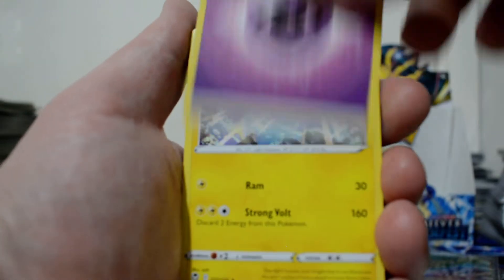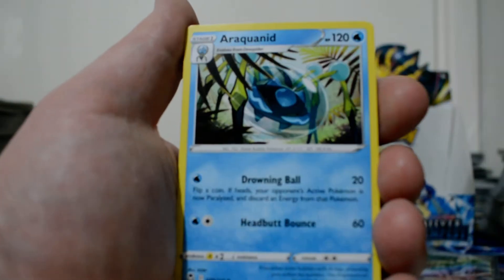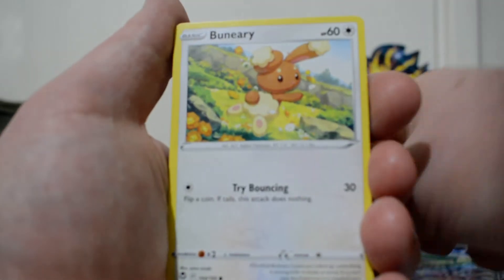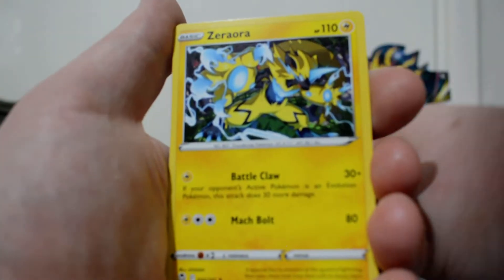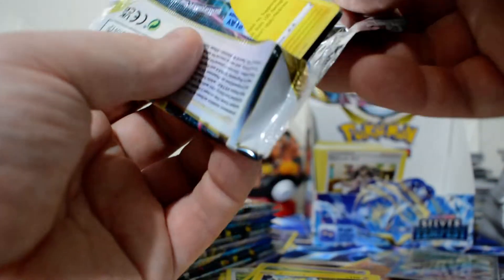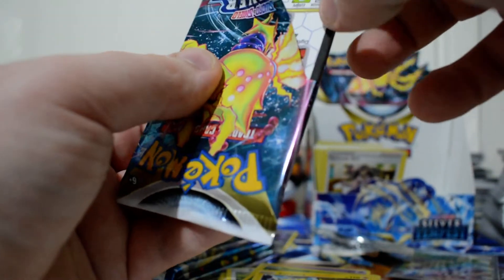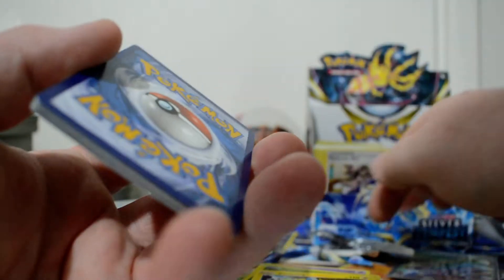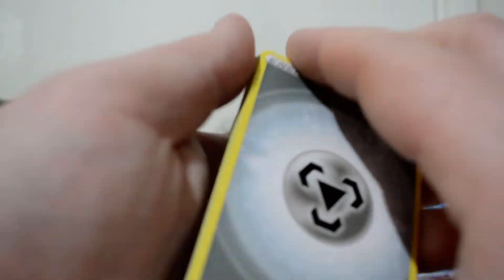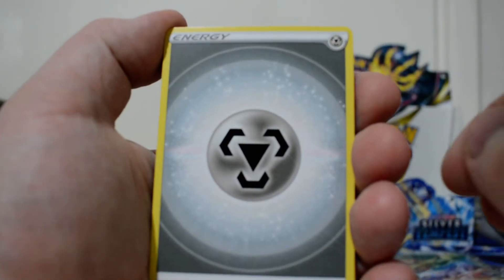We've got a Psychic Energy, Lanturn, Unidentified Fossil, Araquanid, Chimecho, Burner, Drowzee, Spinarak, Rolycoly, Reverse Spinarak, and a Zeraora. Now, I did say that the previous box had potential to be a God box. It did do really well, but it did fall basically back into average. Getting something like an alternate art would definitely put this towards God box tier.